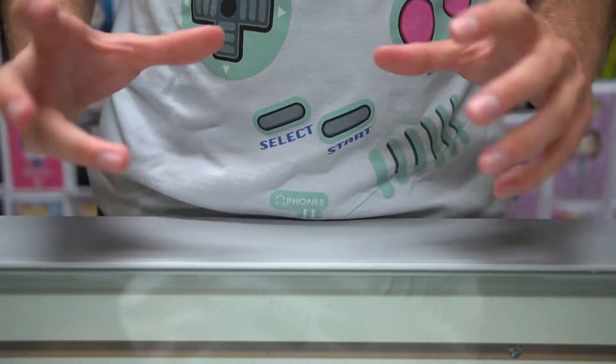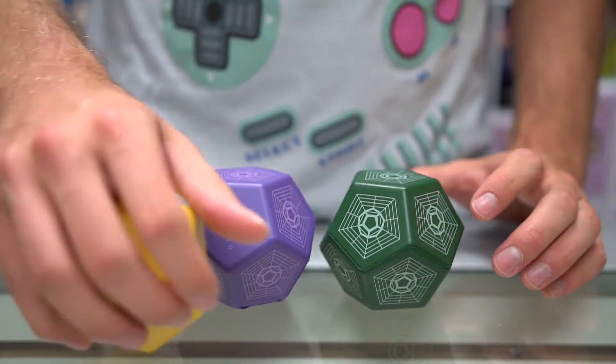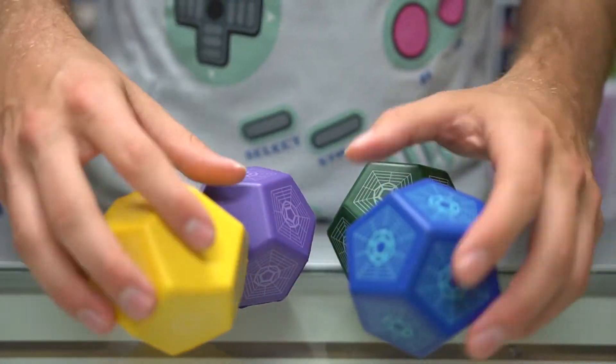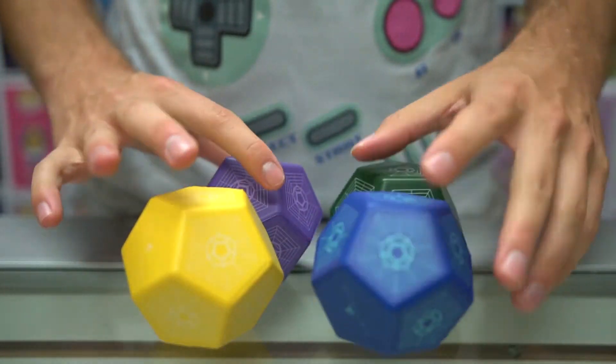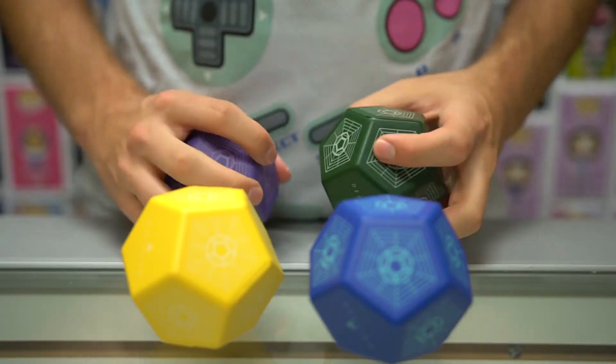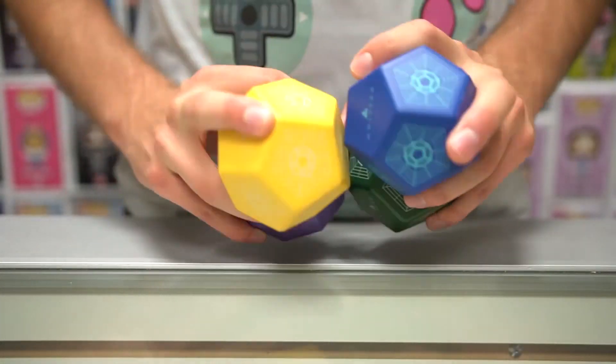Next, we're going to move on to the Engram stress balls. Now, they do come in a pack of four. You've got the green, purple, yellow, and blue. And if you've got four in your family, everybody gets one — those are kind of nice. Of course, many of our staff have them on their desk here. They're a nice size. So, those are the Engram stress balls.